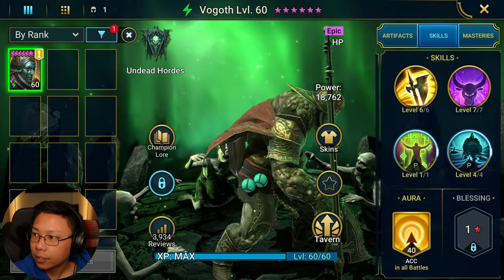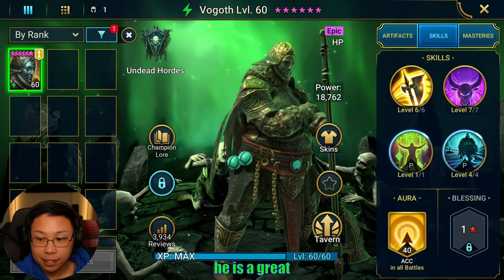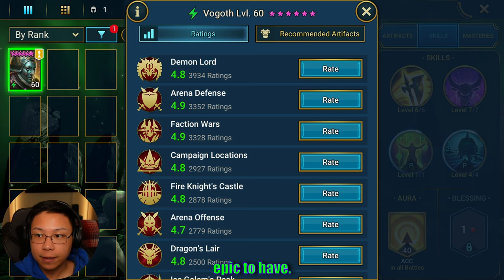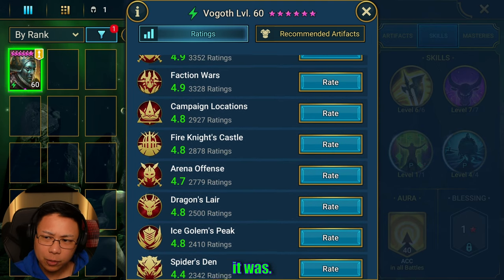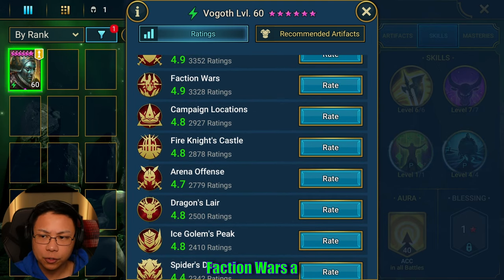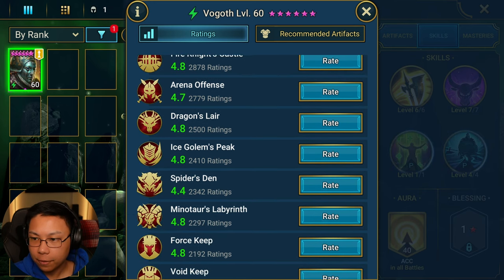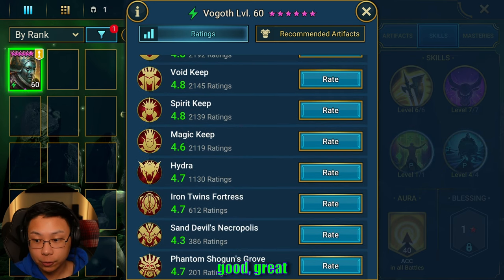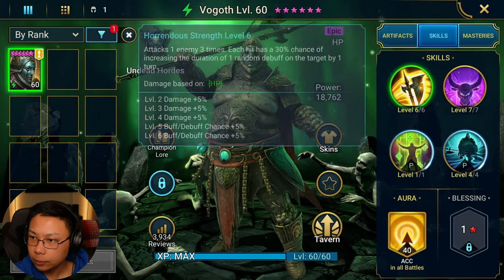He is an HP-based champion, he's an epic, so if you got him, from my understanding he is a great epic to have. Demon Lord makes sense with all the heals, Arena Defense could make sense too, Faction Wars, Campaign — actually that's probably what it was, I was probably using him in Faction Wars a while back to clear the crypt. Fire Knight, I guess, makes sense — we'll see. Dragon's later. So all around he's a pretty great champion, probably high ratings all around.